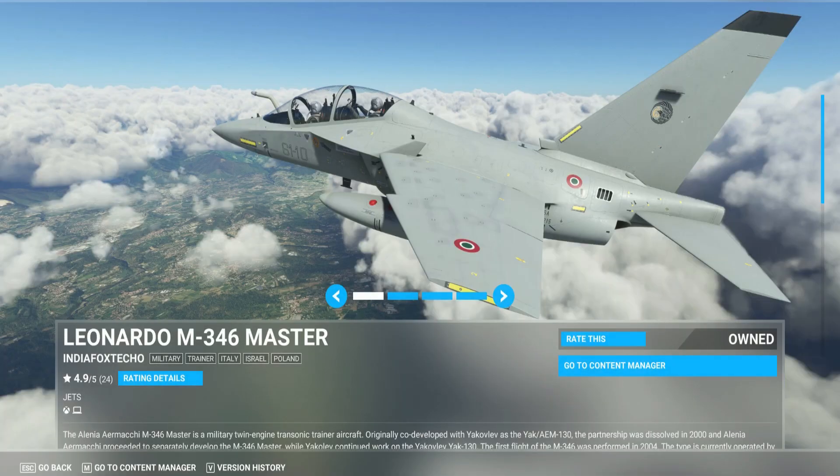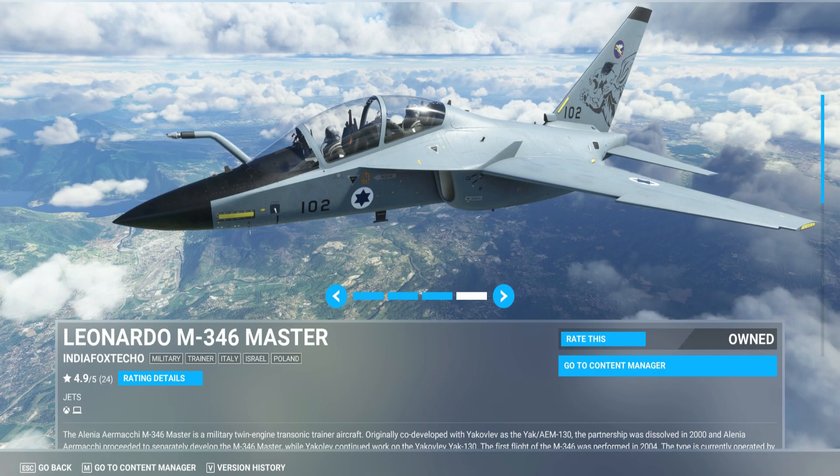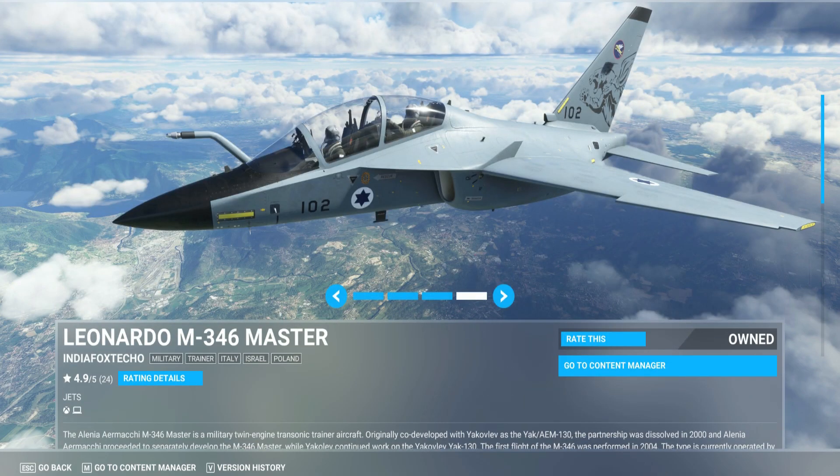Now the Leonardo M346 Master from India Fox Echo — another beautiful jet. I love this jet as well. It's very smooth, flies nicely, decent price, looks beautiful. The only aircraft in the sim where you can see missiles if you adjust your payload — I was really impressed by that, I'd never seen that before. Thank you India Fox Echo, and please leave the missiles on — it feels like a real jet with them on. I gave this a 4.3 to 4.5 out of 5 — I think 4.5 is more fair.